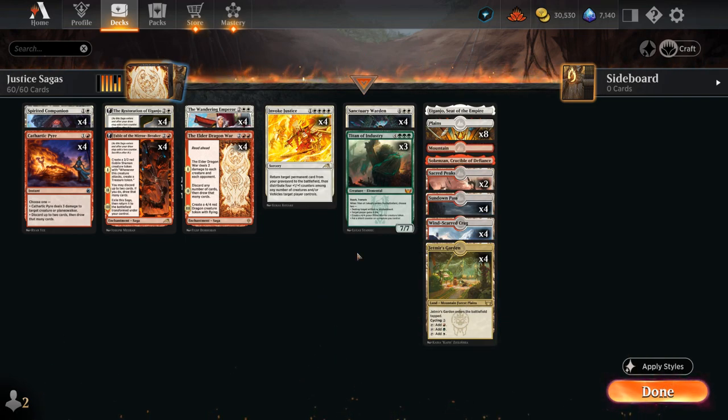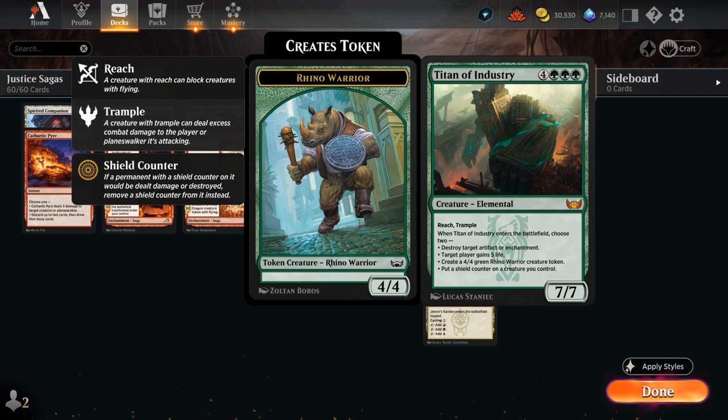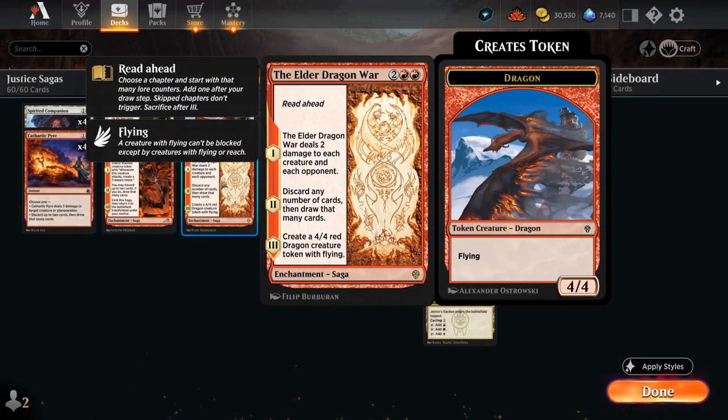We have some Jetmir's Gardens in our mana base and in combination with the Treasure tokens we can potentially cast the 7-mana Titan. We also have four copies of Elder Dragon War — that's the new addition from Dominaria United. The Saga can start from any chapter, so we can potentially deal 2 damage to each creature and each opponent, which is very powerful against aggro strategies. Or we can start from Chapter 2, discarding any number of cards and drawing that many — another way to discard our expensive cards and in the late game maybe discard extra lands or low-impact cards to dig towards our Invoke Justice.